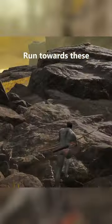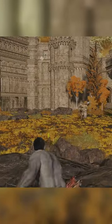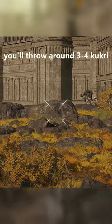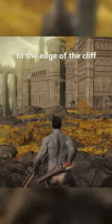Run towards this rock formation to the left. Now pull out your bow so you can aim the Kukris, and aim at these specific spots — it doesn't have to be dead on. You'll throw around three or four Kukris, and the goal is to get him to the edge of the cliff.